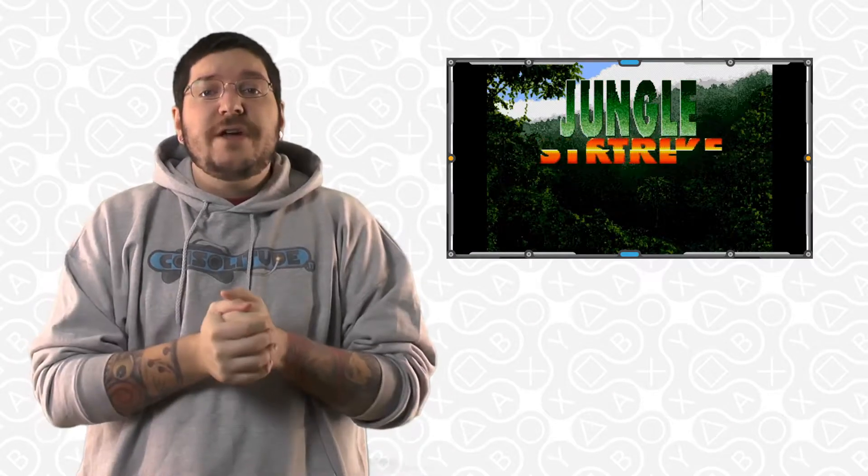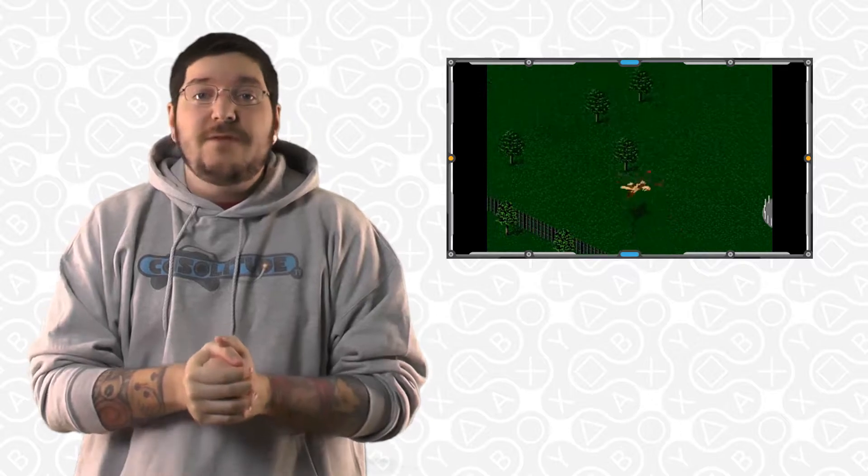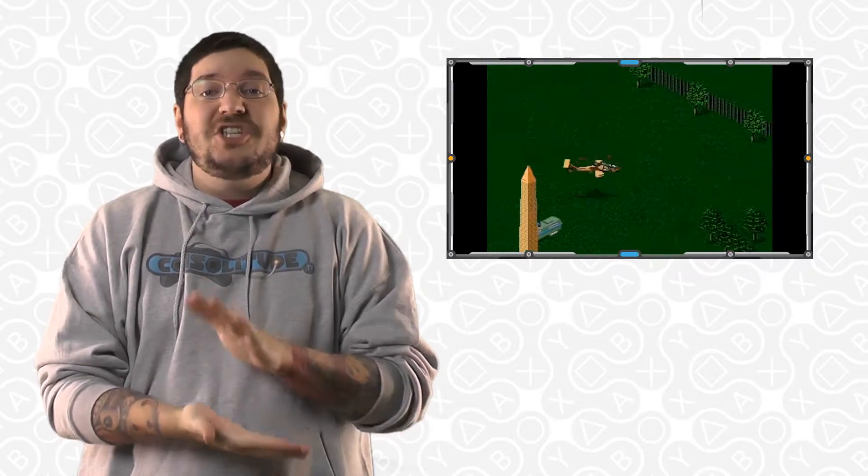Let's continue on and see how much damage he can do today. Our first game today is for the Sega Genesis and it is Jungle Strike. In Jungle Strike, you take the form of a helicopter pilot trying to thwart would-be terrorists by using all of your rockets and built-in machine guns.